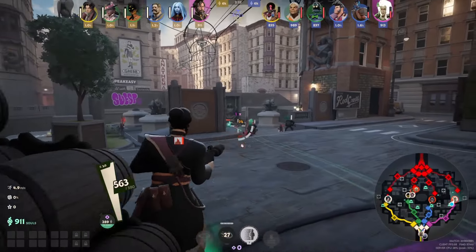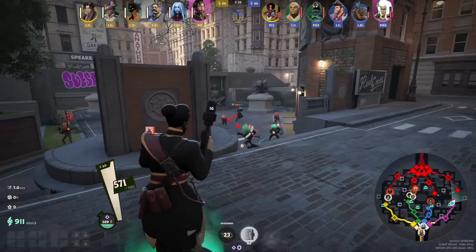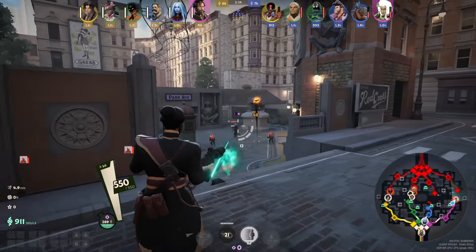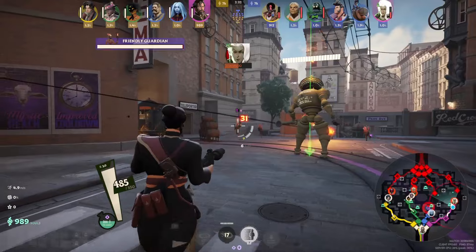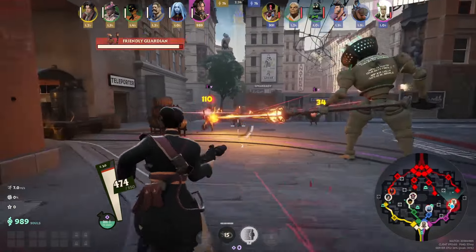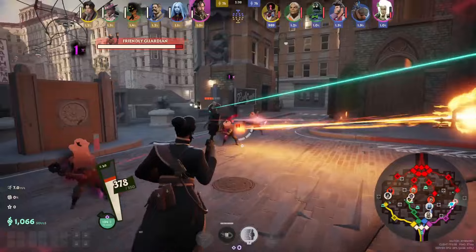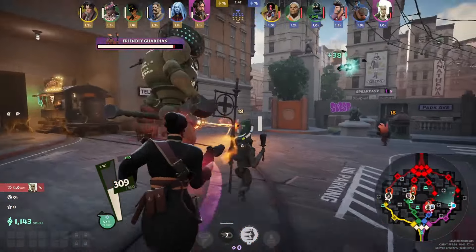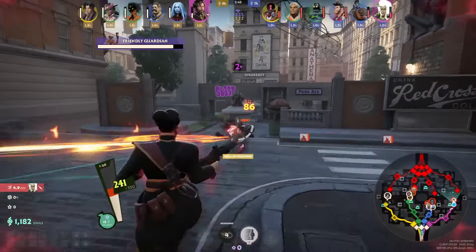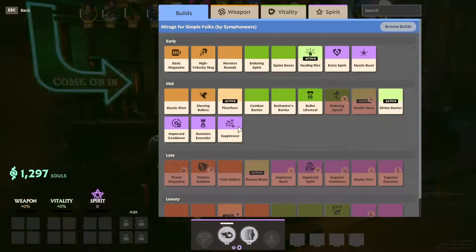It's been tricky but interesting to work on a guide for Mirage because he's so flexible. The balancing that makes his gun feel kind of clunky and weird early means it scales really well with fire rate and magazine size. His crowd control and ultimate mean he can be surprisingly effective building tank or utility items, just being annoying and always being in the right position to support his team. His spirit scalings can make his scarabs and passive chunk the entire enemy team in the late game.